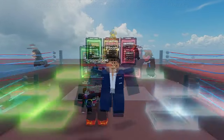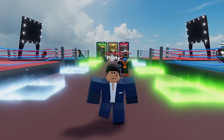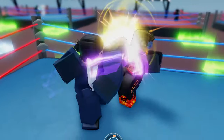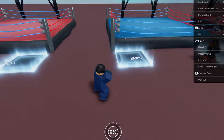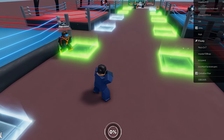We're back on Untitled Boxing Game and today they added a new update which allows you to throw feint punches. We're gonna be messing around with this new fighting mechanic and fight a bunch of people using the new feint. The way you do a feint in this game is you use an M2 and then use an M1 right away, and that pretty much cancels your M2 and does a feint.